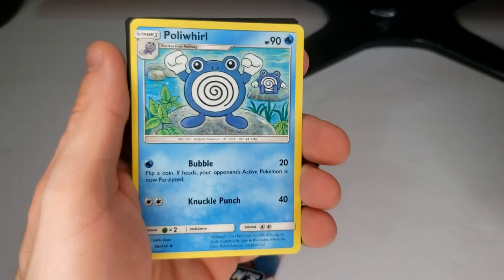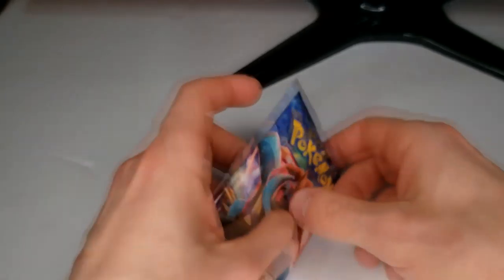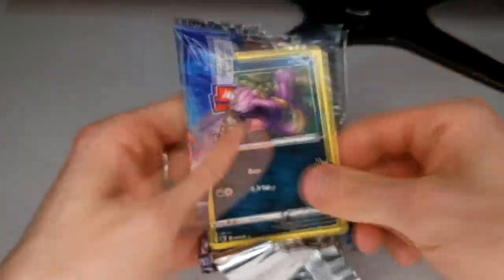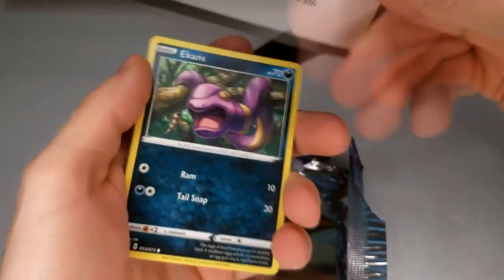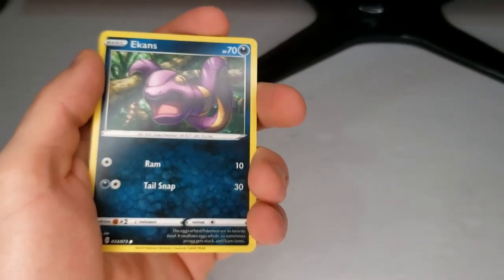I really like Poliwhirl — there's a couple of them in there, so that's good. Now we got Champion's Path. I'm opening these short videos out of the six packs we got — a Champion's Path. You can get a nice Hyper Rare Charizard or even Gardevoir.